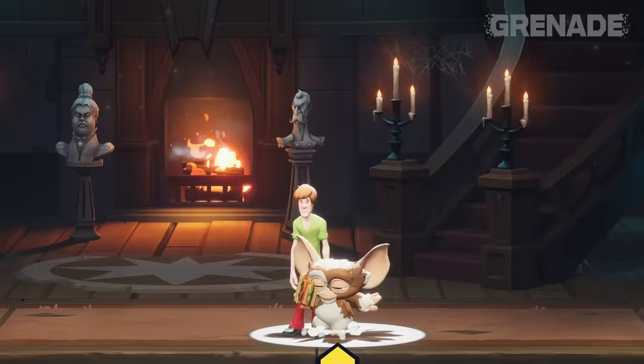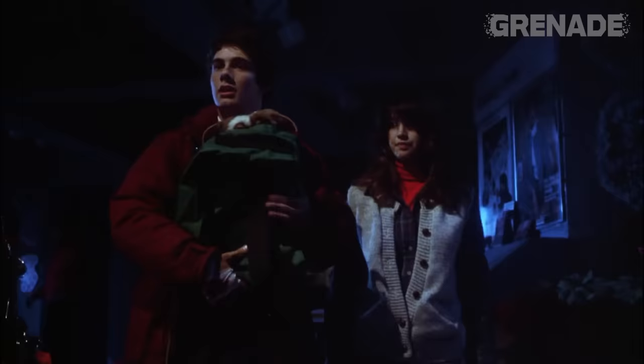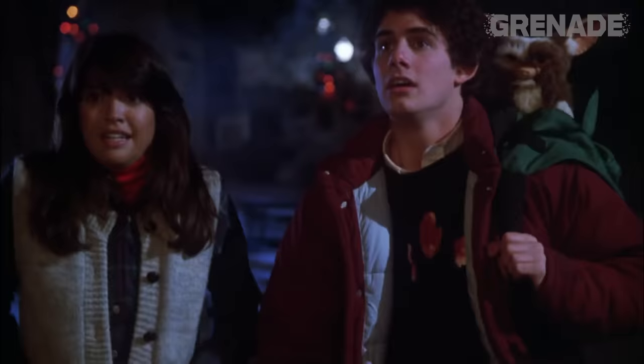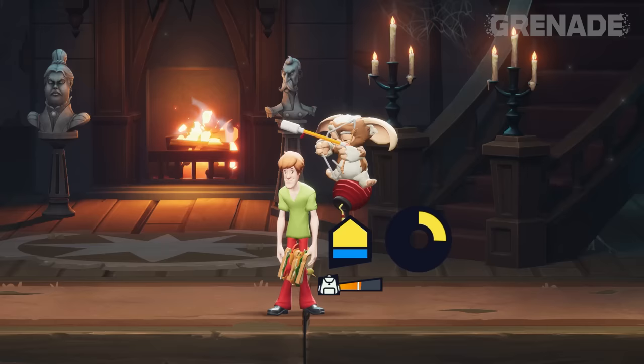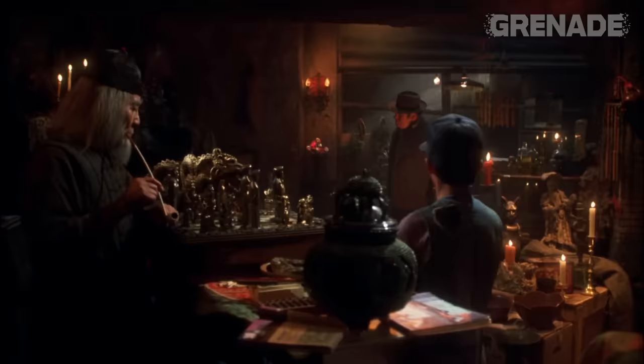Gizmo has the ability to latch onto teammates and follow them around like he's in a backpack. Due to his size, he's always being shown shoved into things in Gremlins — from bags to toolboxes to cages and backpacks too. To emulate that, he can briefly sit on the shoulder of a teammate and blast out all his moves. Sat on a lantern this time — I guess this is a homage to Chinatown where he originally lived.